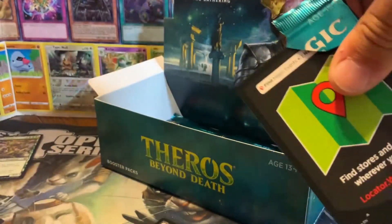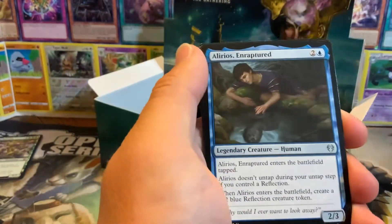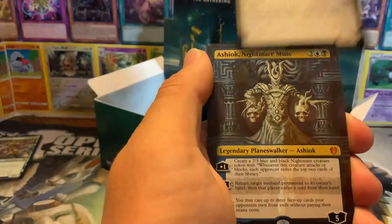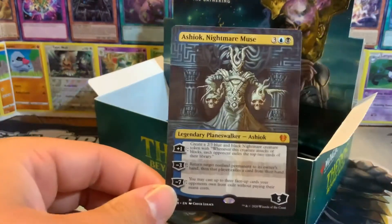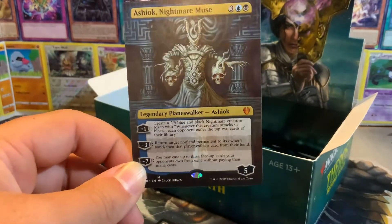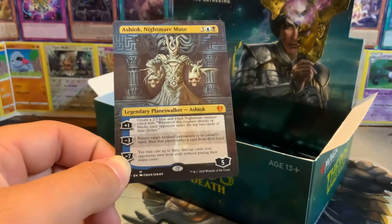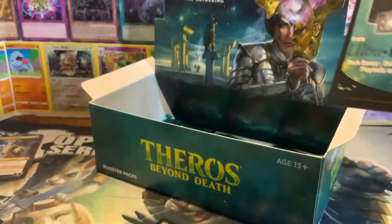I have six packs left. Hopefully we get one more mythic - hopefully it's a god of some sort. One, two - a foil art Ashiok. There is the mythic, and it is Ashiok in her foil art form, which is very, very beautiful. You cannot go wrong with this card. I've had it used on me quite a few times in Commander games and it does its job. It lets you create two 3/3s as her uptick ability, and she starts at five loyalty and you have to get her to seven.